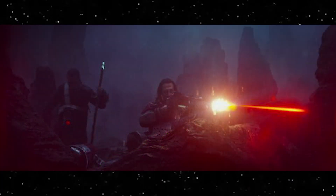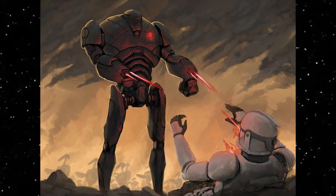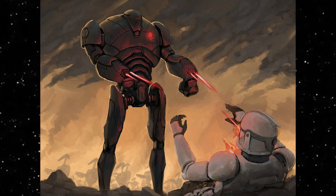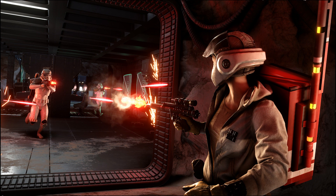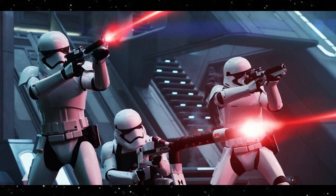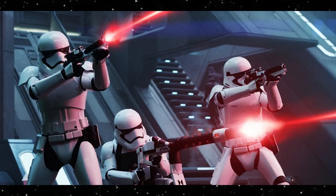The most common color of blaster bolt was red, which was made from cheaper gas. This has been seen used by the Confederacy of Independent Systems — mainly the battle droids during the Clone Wars — the Rebel Alliance, which makes sense due to limited funds and resources, so they were willing to work with whatever they could get their hands on, the Galactic Empire, and the First Order. While cheaper, these blasts are still effective and can do considerable damage to enemies.